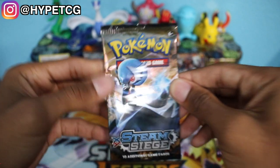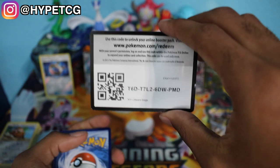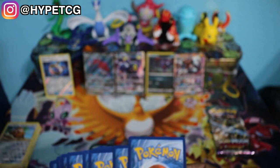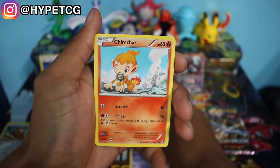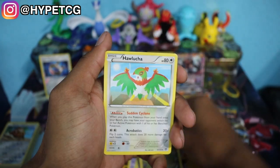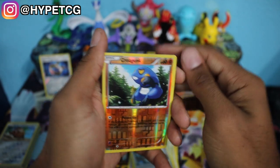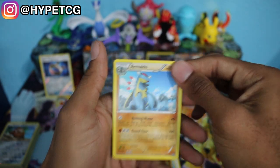Let's go ahead and sleeve that Lycanroc GX. So far so good — this is actually a pretty solid blister pack. We have another Steam Siege coming up with Gardevoir on the front. Here's a code for you guys. In this pack we have a Nidoran, Chimchar, Nosepass, Litwick, Dino, Hawlucha, Dugtrio, Steelix Spirit Link, a Kangaskhan Reverse Holo common, and an Armaldo non-holo rare.